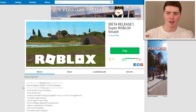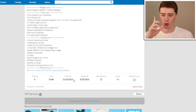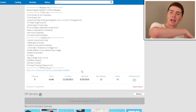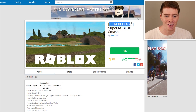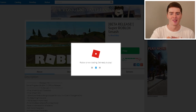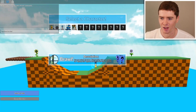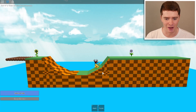After that he didn't really make anything for a couple of years, so there's nothing public on his profile. This game here, Super Roblox Smash, was made in 2013 — three years after his last public game. Super Roblox Smash sounds pretty cool, but it's in beta release and hasn't been updated in a while. Let's see what it's like. This looks actually pretty cool. Select a character — there's Pikachu. I am Pikachu. What do we do?